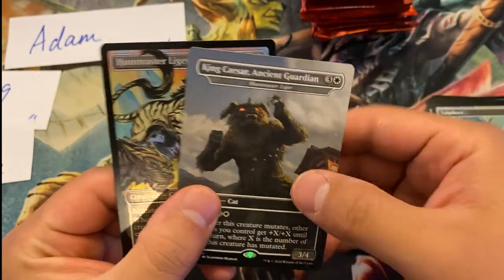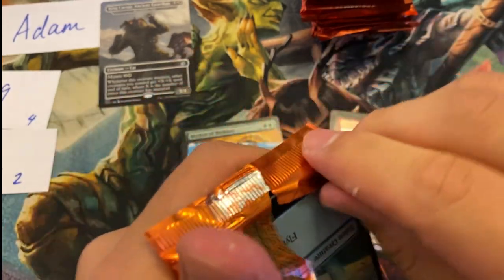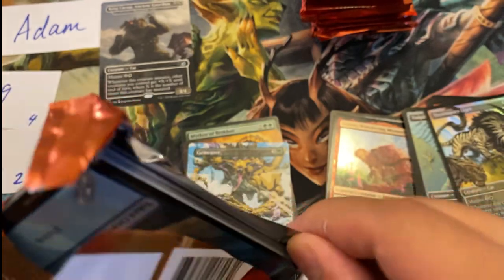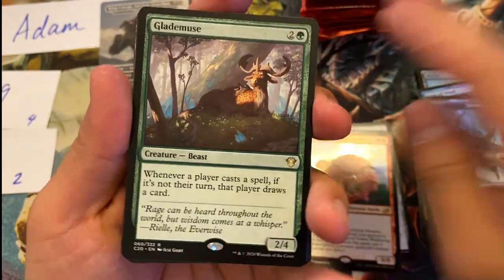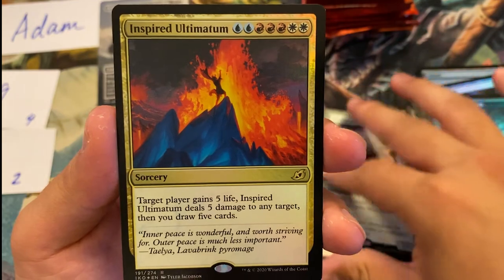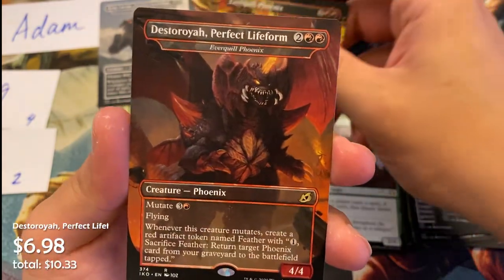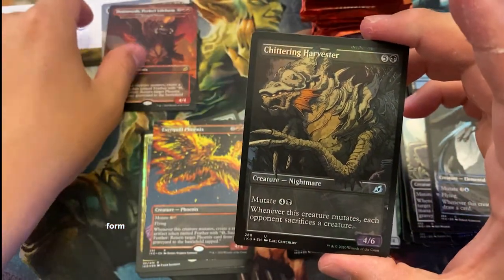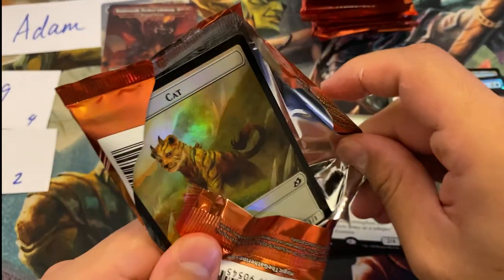King Caesar and Huntmaster Liger — the same non-mythic Godzilla cards again. Okay, so sign of things to come in a bad way. Pack two — we can only do better than that, probably one of the worst packs I've opened. Here we have a Glade Muse, Lutri the Spellchaser extended art, foil Inspired Ultimatum, Necropanther, Dreamtail Heron, Everquill Phoenix. A Godzilla Perfect Life Form, followed by a foil Chittering Harvester. A little bit better, but where's our mythic Godzilla? Where's our Mr. DC?